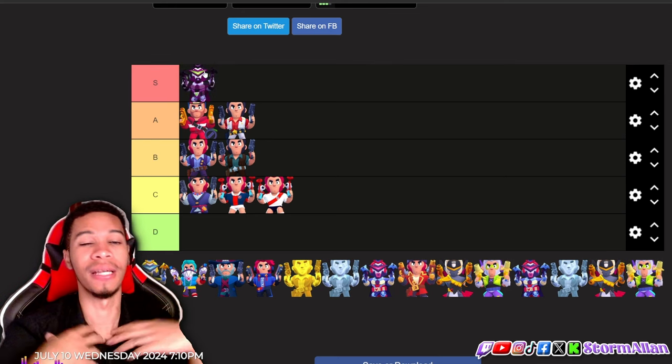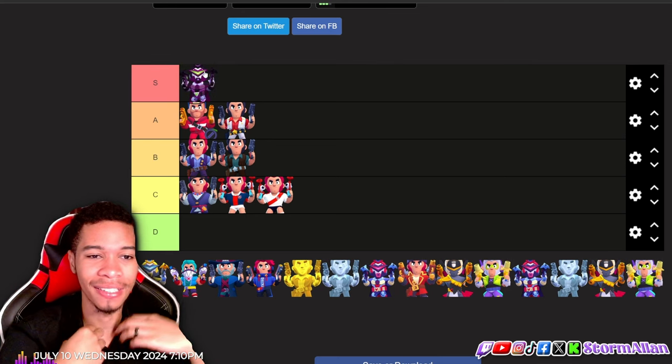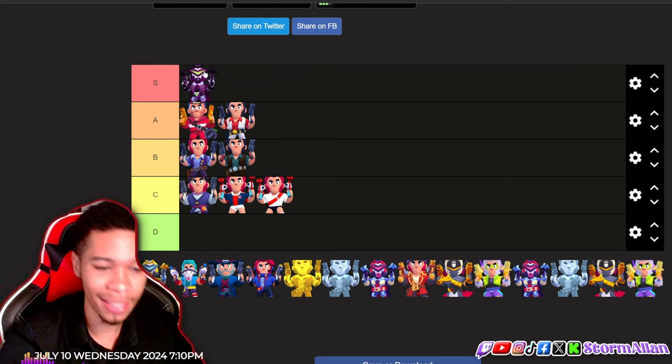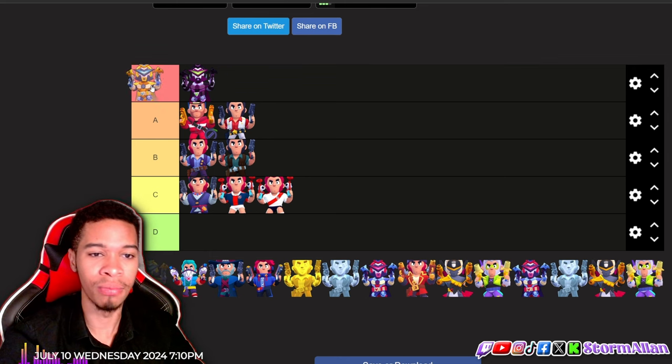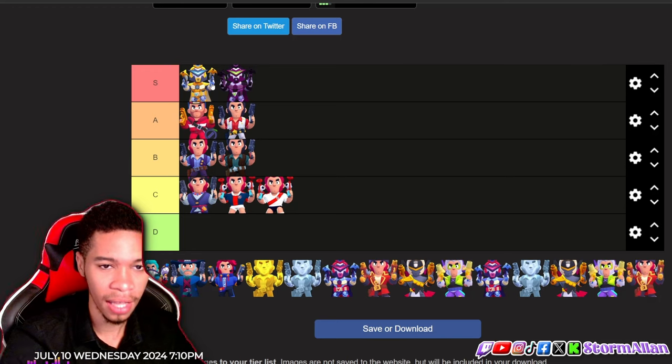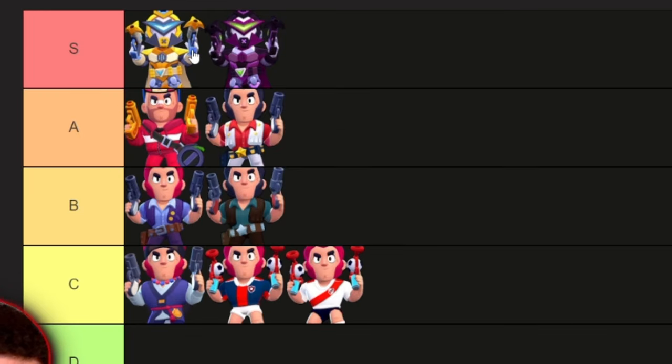Then we got the renegade mecha. I'm a solid fan of the mecha skins, guys — great season all around, great skins. I think both mecha skins deserve S tier. I'll put the gold and white above the purple; I do prefer the accents of the gold and white with a little blue instead of purple.